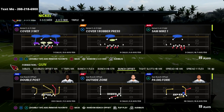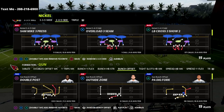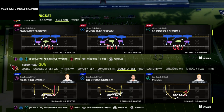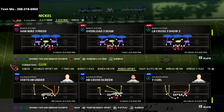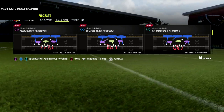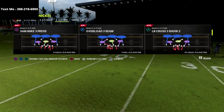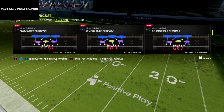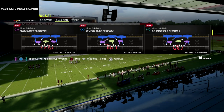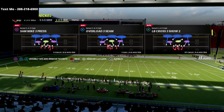In this video we're going to be going over my nickel 245 odd defense. I'm going to show you a glitchy little four man looping pressure out of the LB Cross 3 Show 2. This is one of my favorite plays in the game — probably my favorite blitz — because it's super simple to set up and it's really passive pressure. We're only sending four people at the quarterback but we'll frequently be able to loop in and get good pressure. It's also got phenomenal inside zone defense attached to it — it's going to stop or at least slow down inside zone.